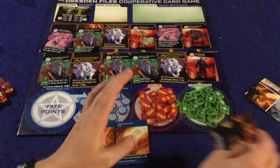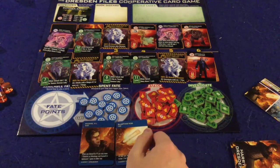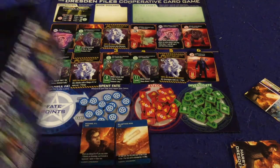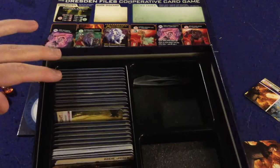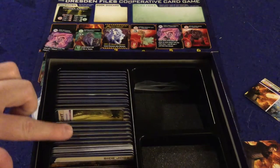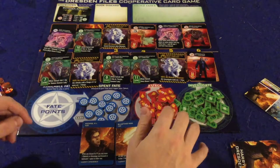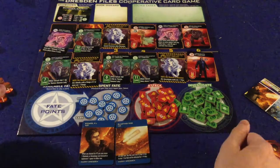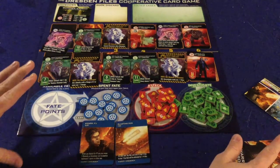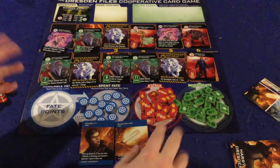Before we get to that, each player is going to have to select a character. In the base game you only get five characters, so if you're playing a five-player game you'll be using all the characters. I have the expansions mixed in, so there are lots of characters and lots of missions. In the base game you get five characters and five missions. There's also something called an odd jobs deck where you can create your own missions.